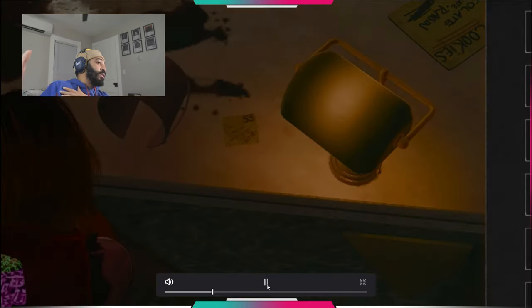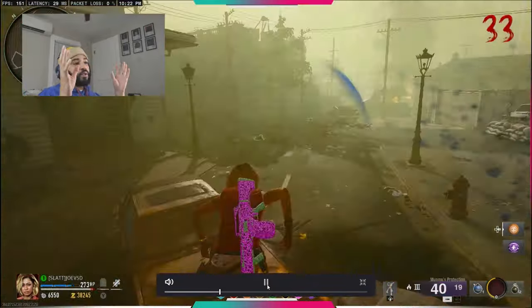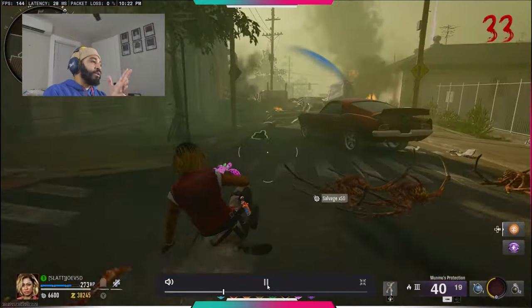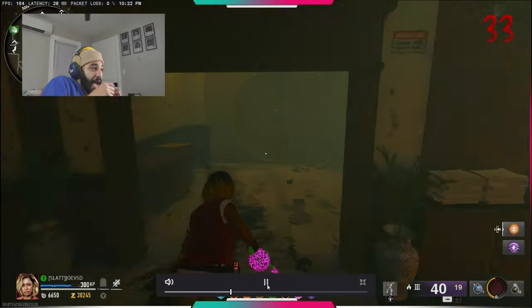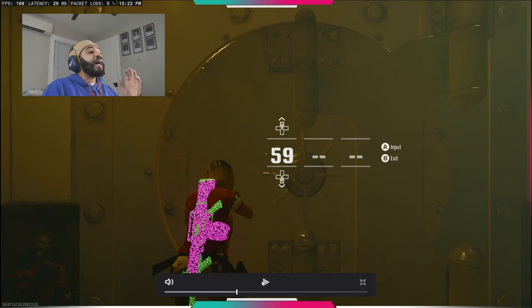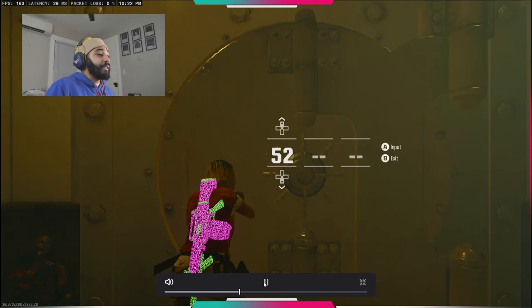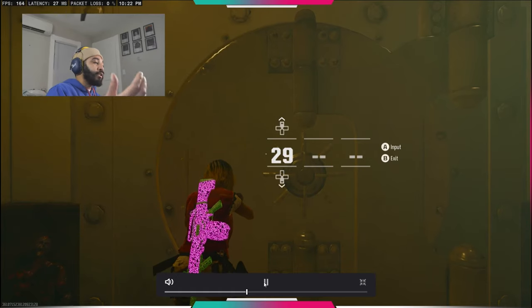Then after you get that you're going to run back over to the bank. Now when you're trying to open the vault, the zombies are going to leave you alone — whether you're solo or in a quad game, they'll just go after your teammates. While you're at the vault you're basically invincible. There have been plenty of times where I've come to the vault just to get zombies off me, to get trains going, or to go do other easter eggs.